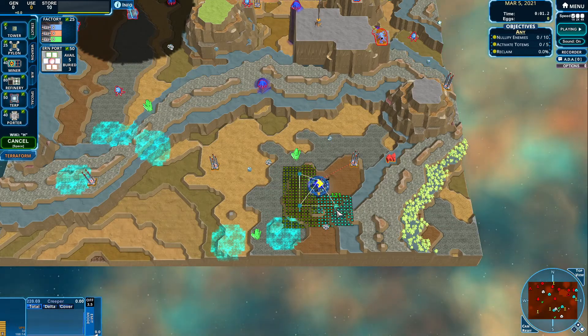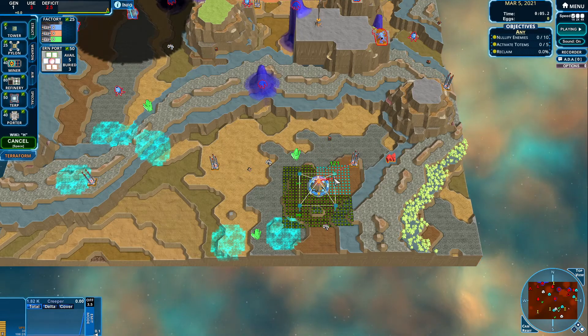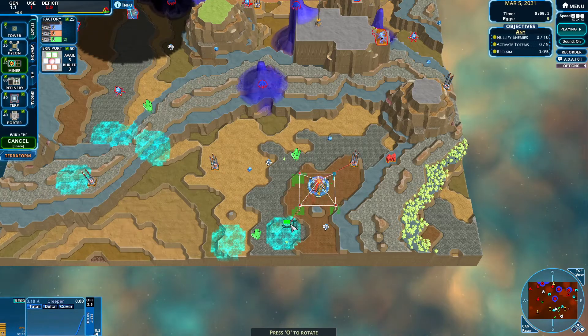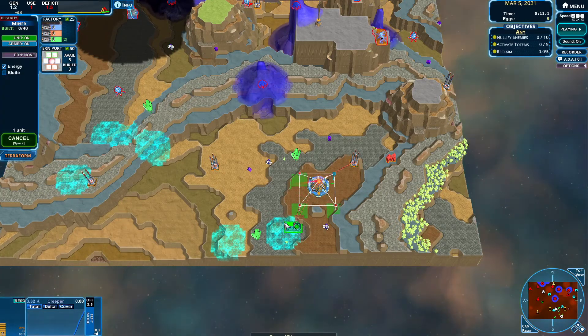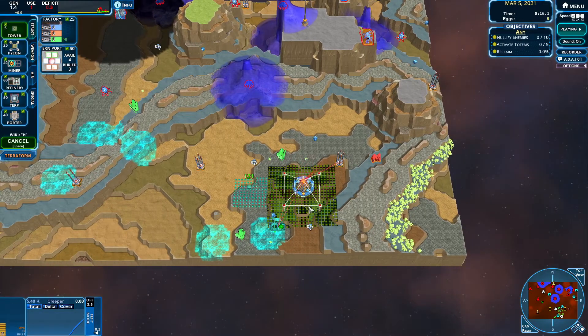Let's begin, let's place more towers, let's place another tower, let's place our miner over here. Okay, that is nice, let's place one here inside our miner, and let's wait.